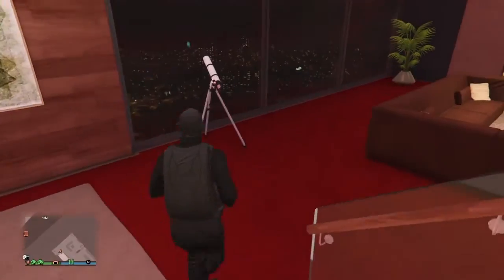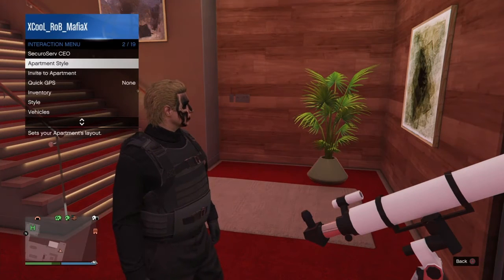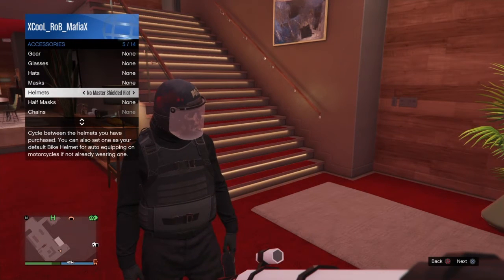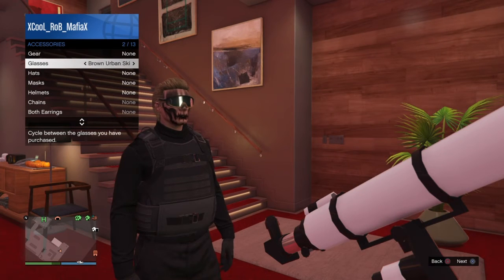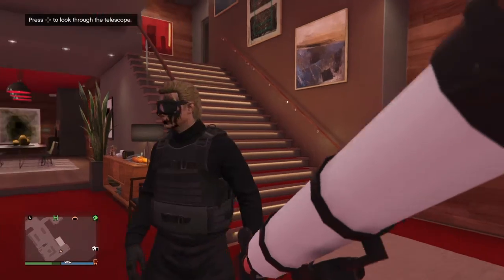Put the riot helmet. The mask is going to come off. You're going to open up your interaction menu, go to styles, go to accessories, and clip the riot helmet. And you want to clip glasses too. So we're going to clip black goggles — the moto outlaw goggles. And we're going to walk away.